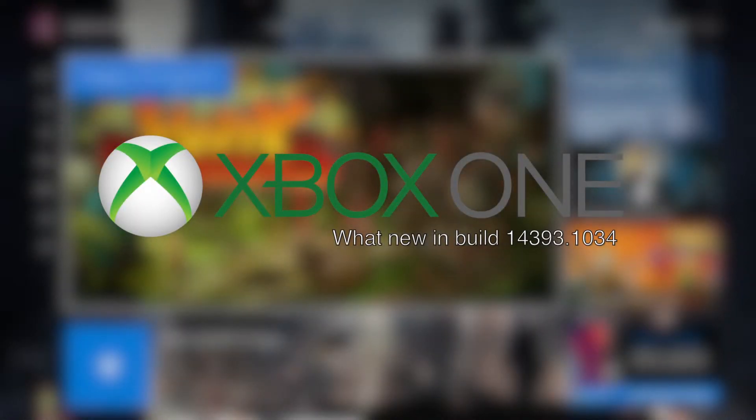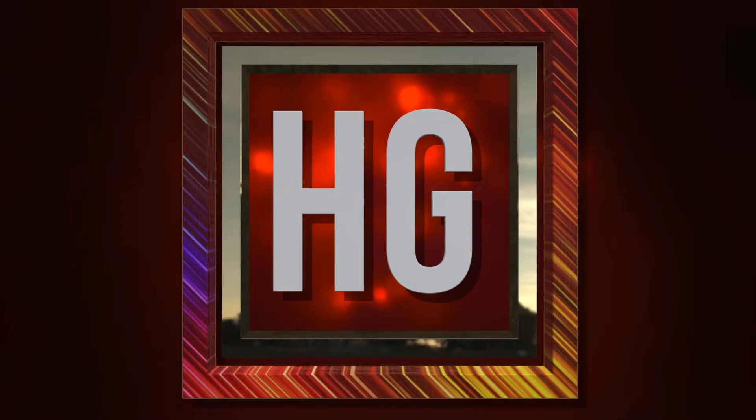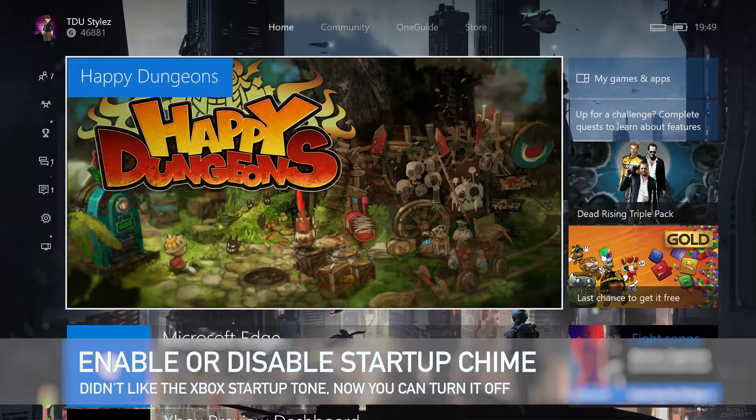This is HyperGaming, and in today's video we're going to be showing you one of the new features added in the latest Xbox One update for preview members. Xbox has released a brand new update for preview members a couple of days ago, and it adds the ability to enable or disable the startup chime on your Xbox One.